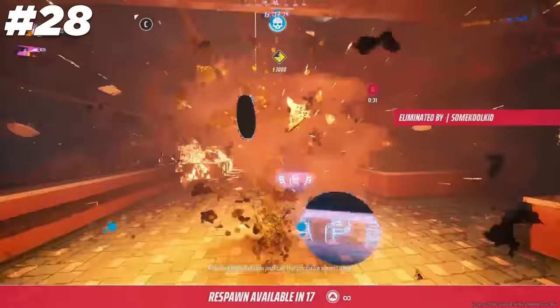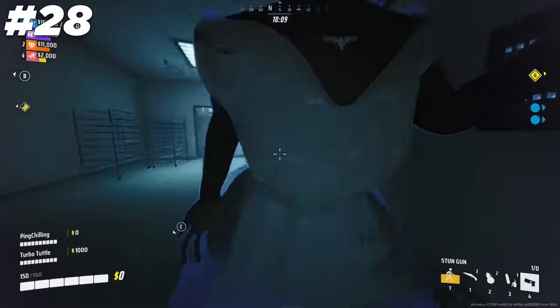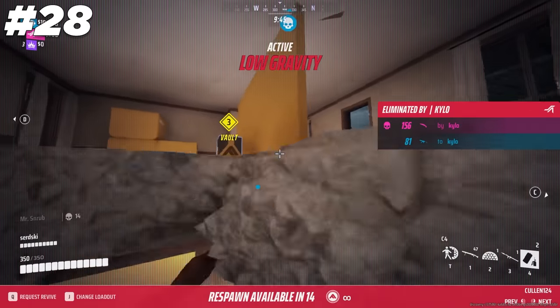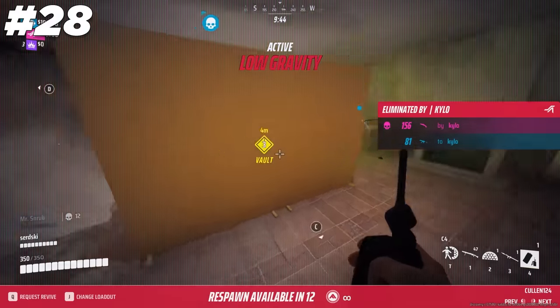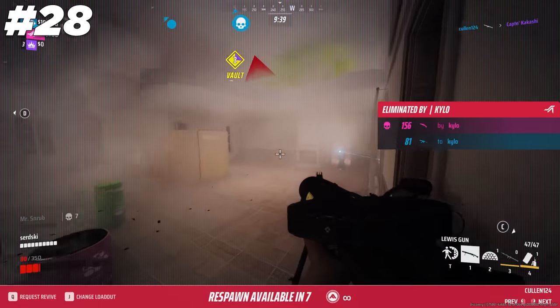If a Heavy with an RPG is looking towards you, get behind cover and switch up your angle or it's going to hurt. If you can't get out of the way in time, get as close to the Heavy as possible. If he isn't aware of how high the RPG self-damage is, at the very least the Heavy will shoot you and kill himself with it too.